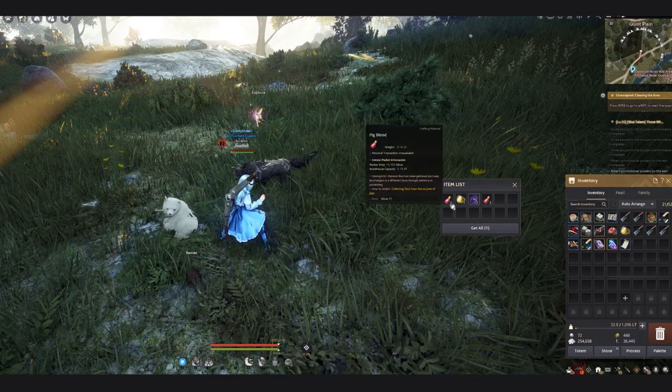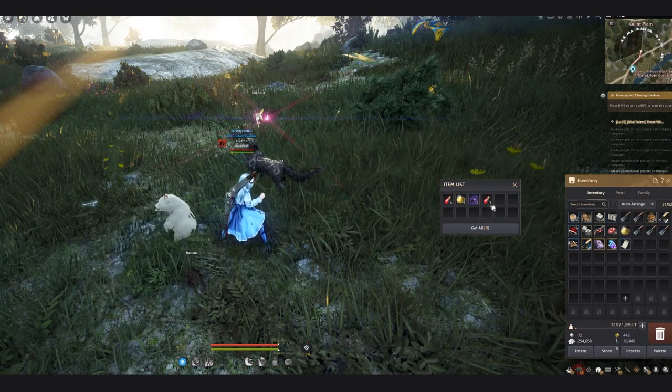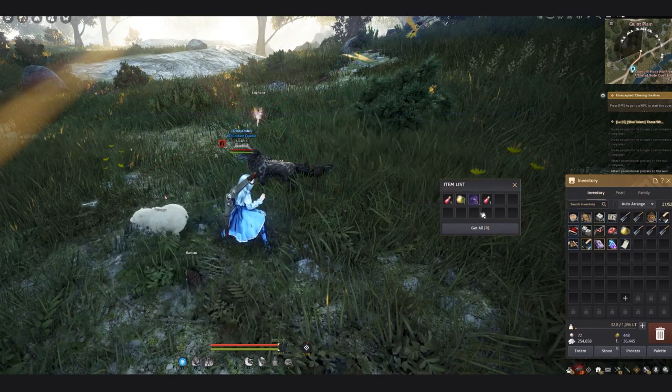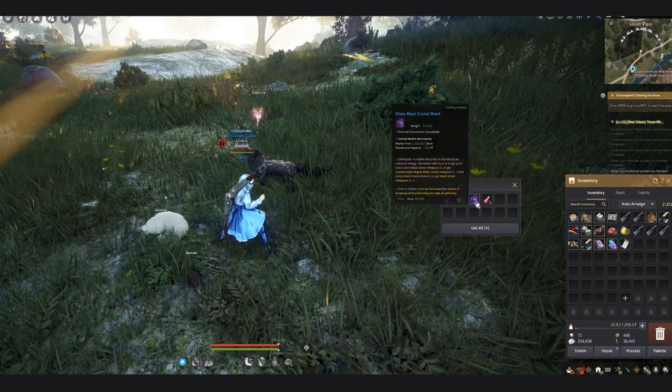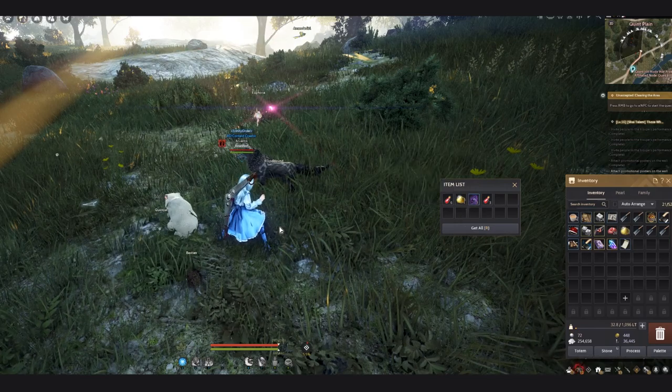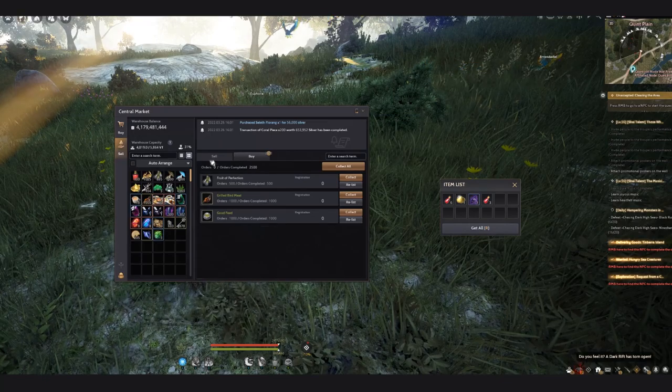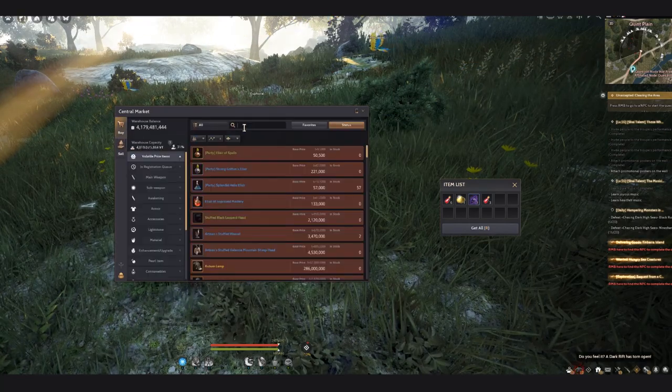Let me show you the results. From this gather I'm getting six pig's blood by default and three more extra because of the hedgehog pet, which I already fed so it's not hungry. I also got a sharp black crystal as a bonus and a fairy's powder. Both of those will definitely sell on the market.